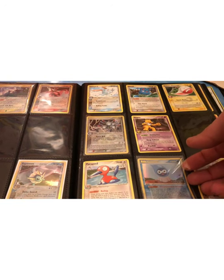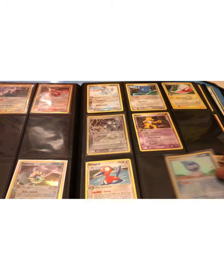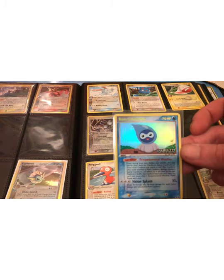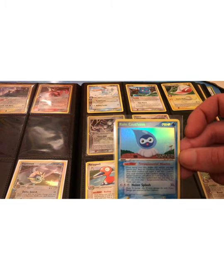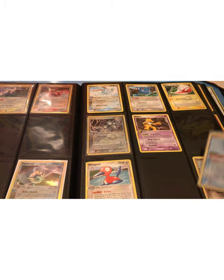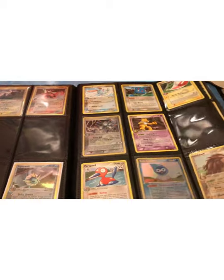Just like when I showed the EX Dragon Frontiers complete set that I have — it's nice to see how, with these reverse holos, sometimes the Pokemon itself is holographic, but then they also switch it up with the background of the art box being holographic as well. That's the Rain Castform.